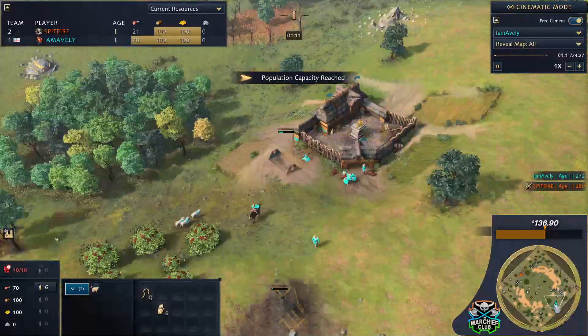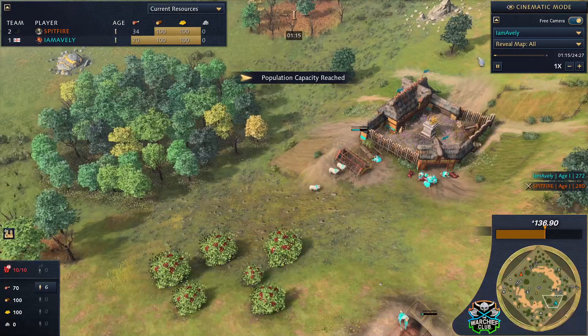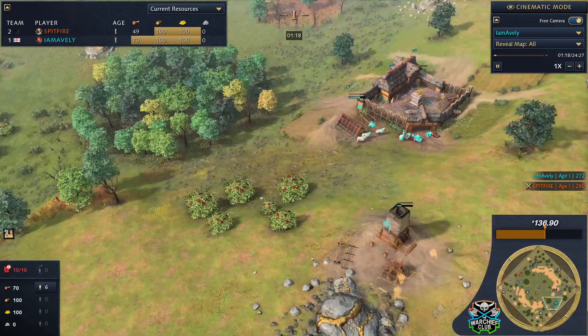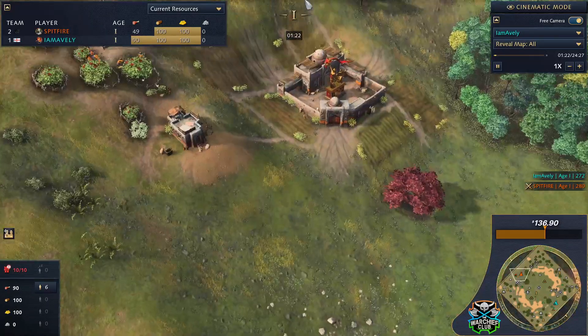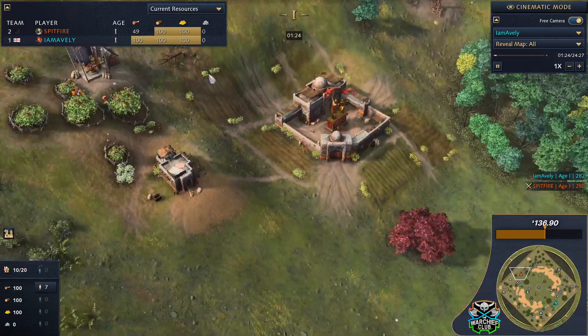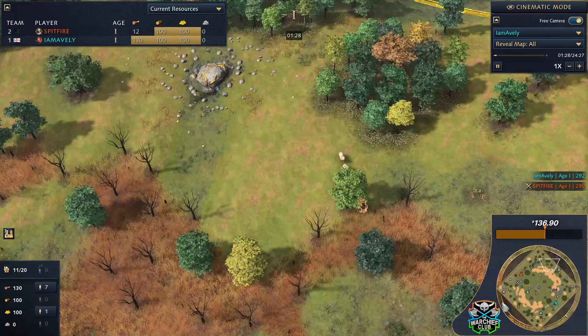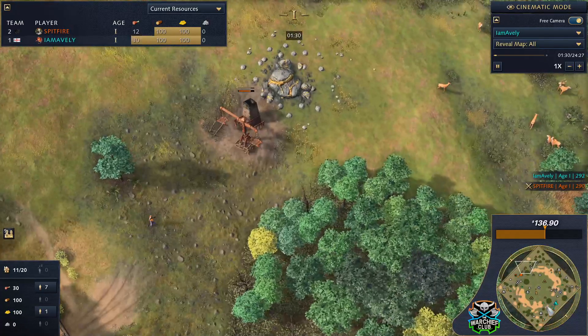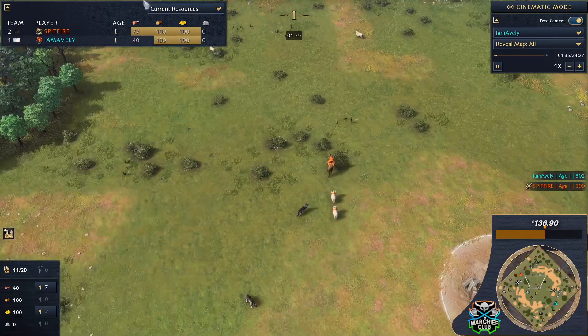This map really isn't all that dense for sheep, whereas most of the other new custom tournament maps have been pretty intensive on sheep. Frizzy and Masters for instance is great for early sheep — a great map for civs like French and Rus to really power ahead with that huge safe harvestable eco.